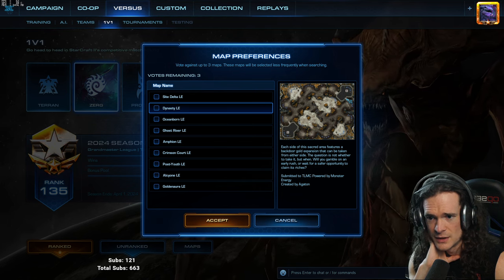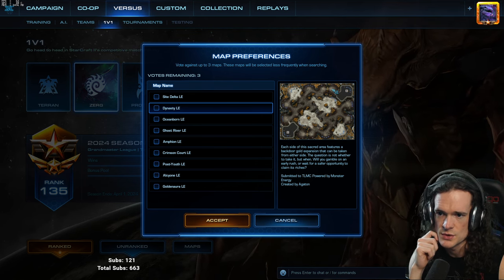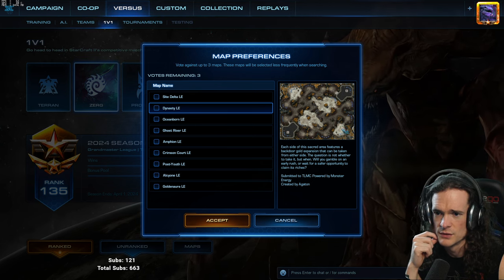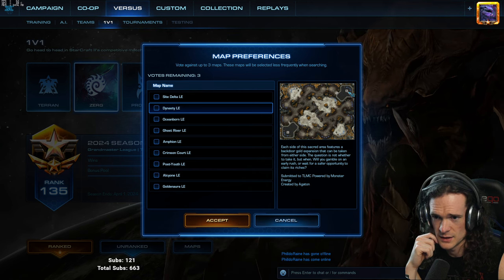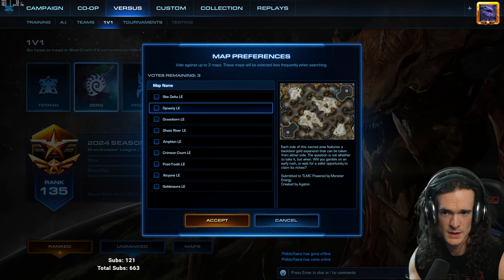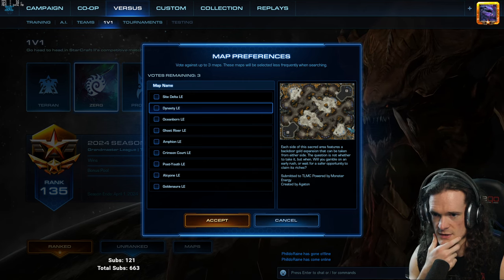For Zerg, having a safety Spire is good against Tempest builds. The reason this Void Ray speed build is so strong is because they can pressure if you take the gold or they can pressure if you take this base. I expanded one, two, three, four and tried a gold fifth — didn't end up working. I didn't make enough Vipers to deal with the mass Void Ray.